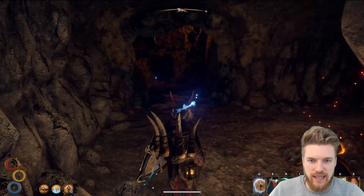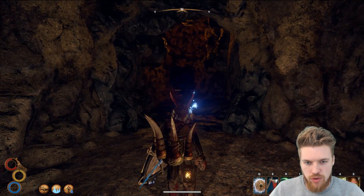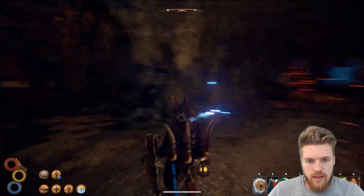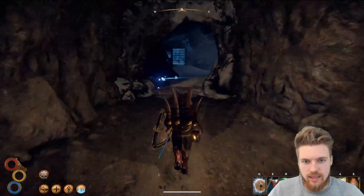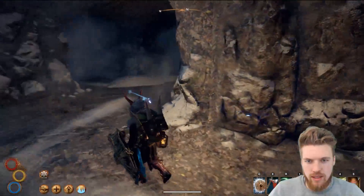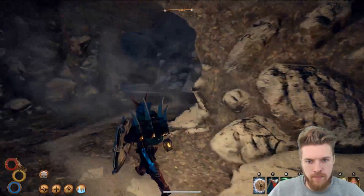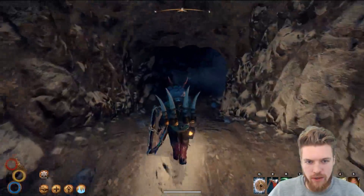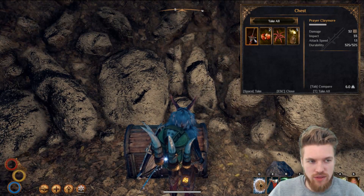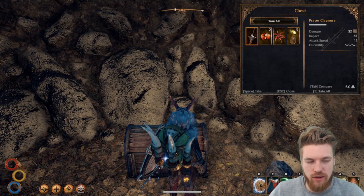It's a relatively linear route so you can't really get lost, but there's a turning here: one leads to a gateway full of ice, the other leads to the boss room. I recommend eating some food to refill your health before heading down to the gate with ice behind it — that's where the boss is. Go left before you reach the gate, past some ice enemies, and keep going deeper. You'll find a chest with a Prayer Claymore: 32 damage, 33 impact, 1.1 attack speed — one of the faster claymores in the game, though definitely not the best.